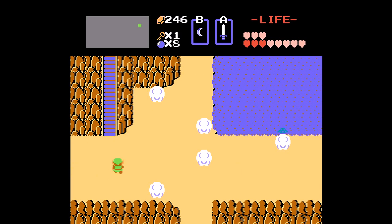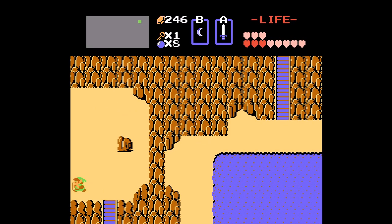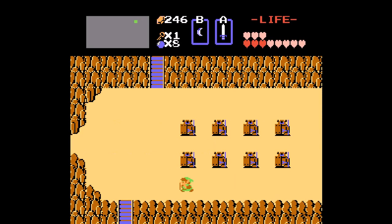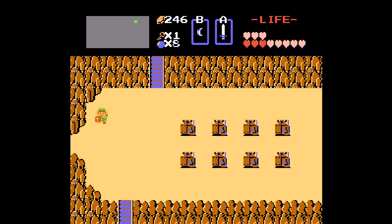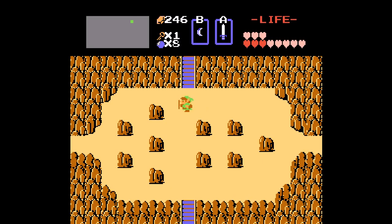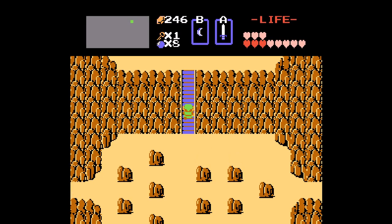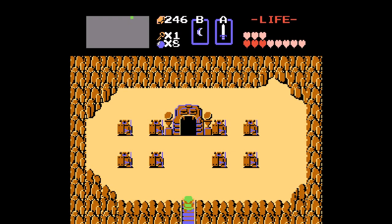Alright, I think you head up here - next screen over. There's an old woman that says somewhere to go up, up, up the mountain. So basically, let's go up. It looks like it's the same thing over and over again, but you keep going up, go up one more time and - there we go, welcome to level 5!